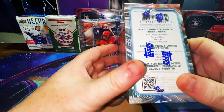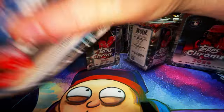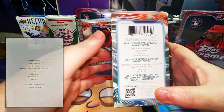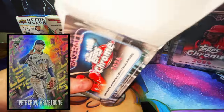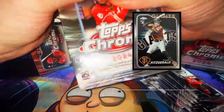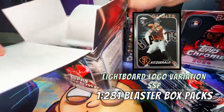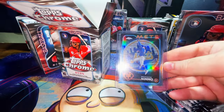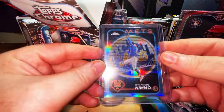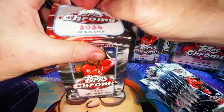We're also looking for the highly limited insert sets: the '89 Baseball Chrome layer variation, Topps Chrome Expose, and Fanatical. Exclusive to blaster and mega boxes is the Nightlight Scoreboard insert set. Here's one right here — this is a New York Mets card, nothing too special but a beautiful card, and check the back — that's an SSP, hard to find. We'll put this over here for good luck.